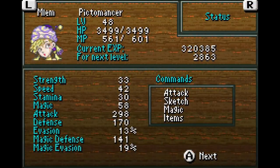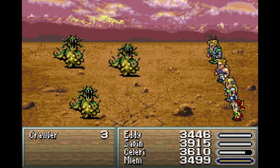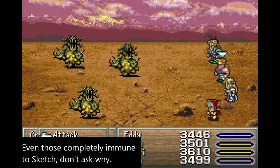Realm was a Pictomancer; she channeled her magic powers through her drawings, thanks to her sketch command. Her first weapon was the Chocobo brush. This skill triggered the spawning of your target sprite, which then executed one between two preset abilities for each of the bosses and simple monsters of the game.